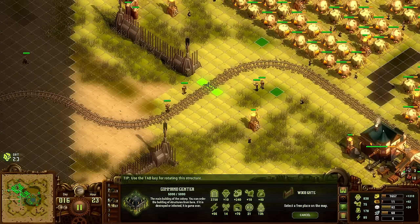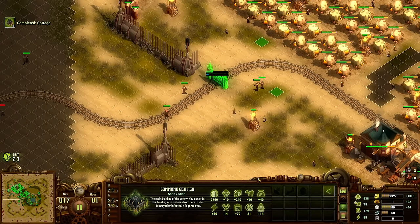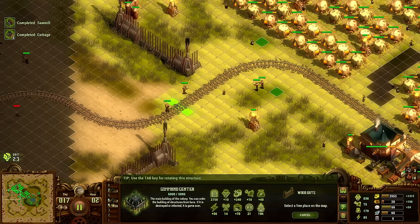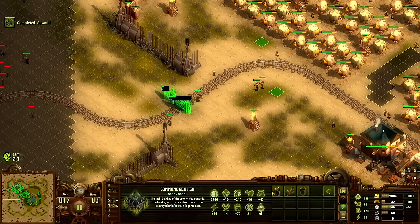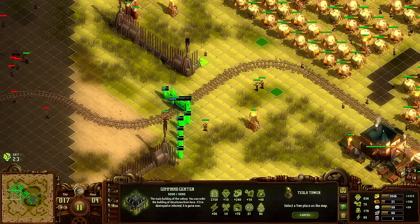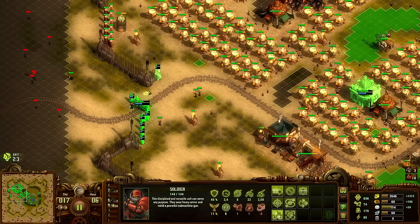I hate the layout here with the train tracks. I'll build the shocking tower over here and then one somewhere over here. Not sure what the ranger is doing out there.